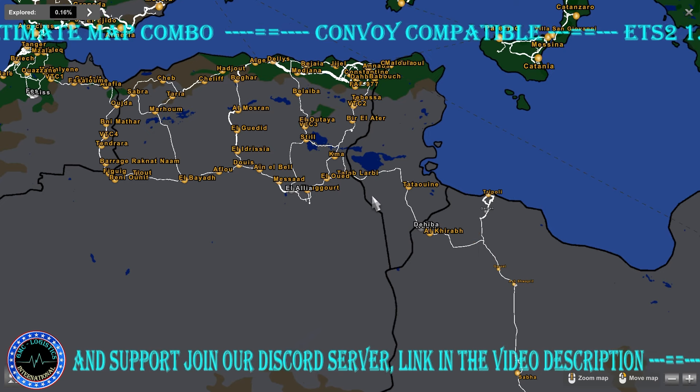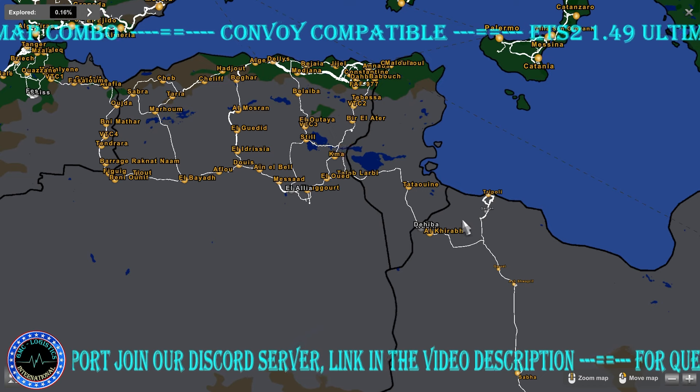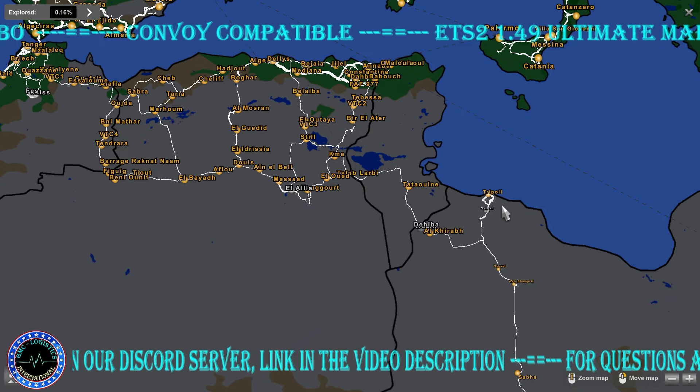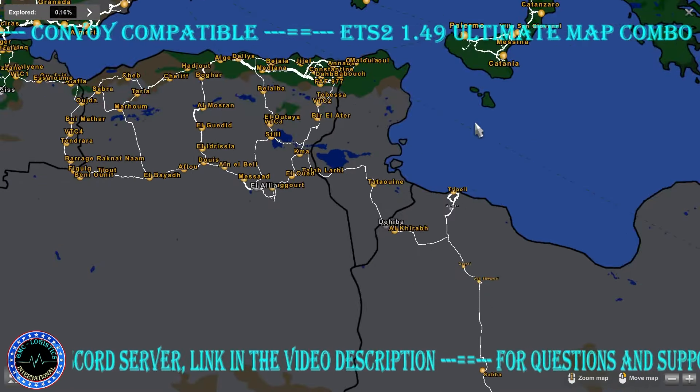If you don't have EuroAfrica you don't need the road connection. If you don't have Road to Africa but you have EuroAfrica, you also don't need the road connection. If you have both, you need the road connection to travel between the two maps. In this combo I'm using the Extreme Ferry Killer, so areas that are supposed to be foggy are much clearer with fewer lines than before.